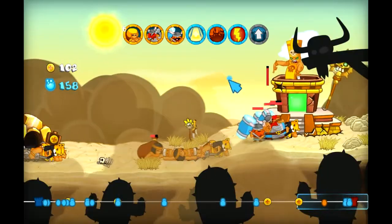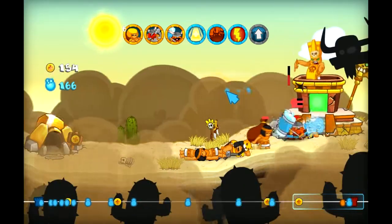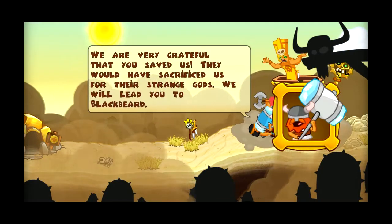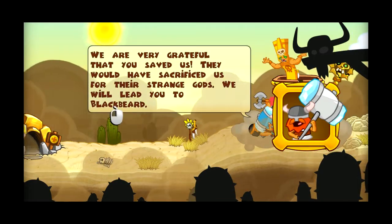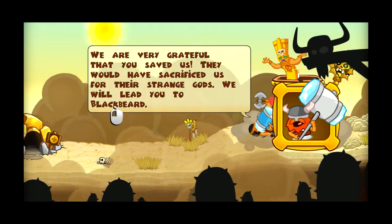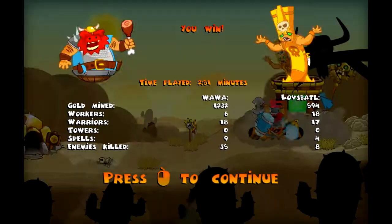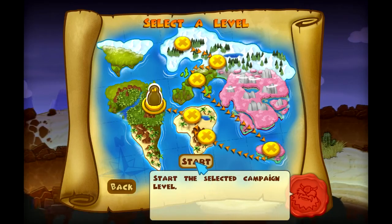Okay, basically this is the gameplay — but as I said, there are other races. I believe you can play as Aztecs and summon those giant warriors, jaguars, speed runners, or whatever. We are very grateful you saved us — they would have sacrificed us for their strange gods. We will lead you to Blackbeard. He will pay for abandoning us. Blackbeard, you scum! You will pay.